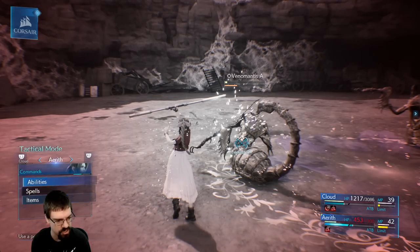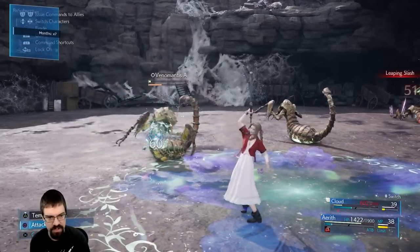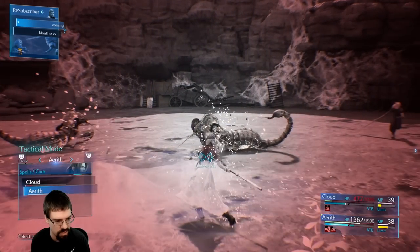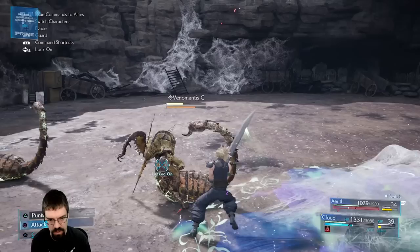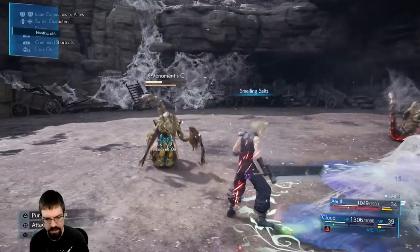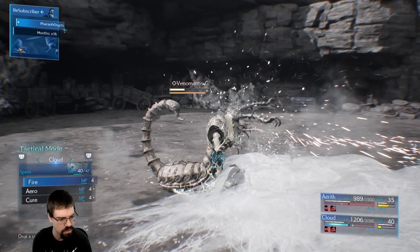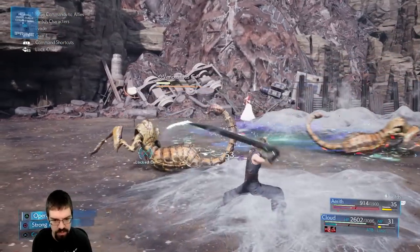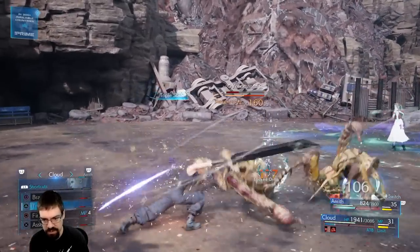Let's go ahead and use a cure on us — I think we'll be able to pull this off. Let's get her into the sky. I should probably heal up first. All right, now let's go ahead and fire off a spell. I'll put you on ice. This one's for you! Although I think she's bad — she's about to get whipped. Do a cure on Aerith. No holding back — Braver! One more shot!